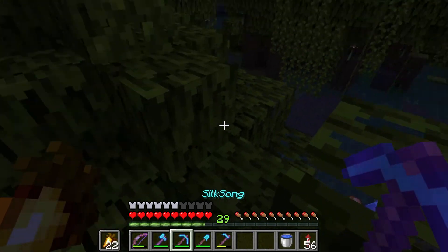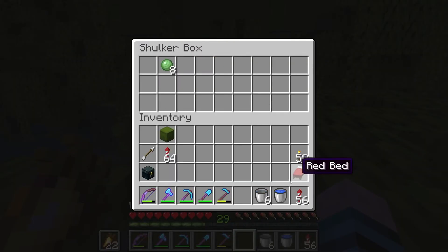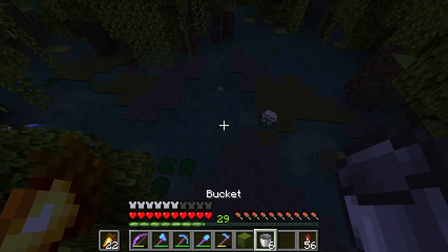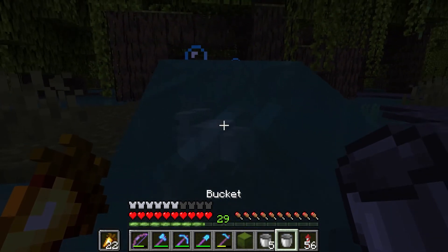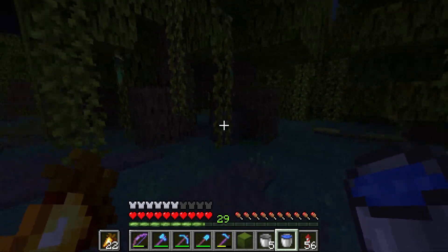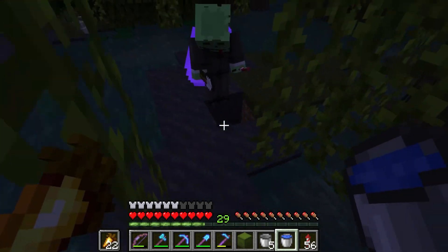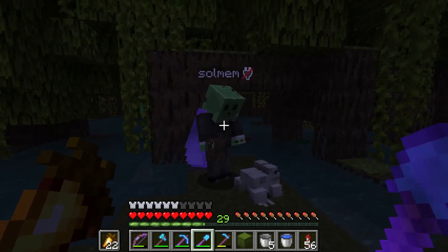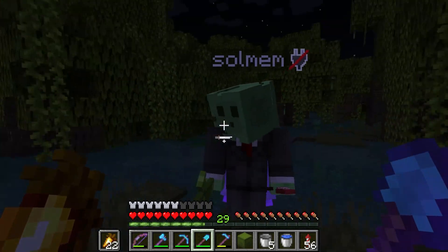Okay, how do we get back? I forgot to bring — that's a good question. I don't know. I have my ender chest, which does have a dimensional directory in it, so we can use that if we have to, worst case scenario. Oh, look at the frog. I want more frog. I can't put him in a bucket, can I? Look at it. Oh, you're so adorable. I'm going to take a prop of you. And you're a slime, so maybe not friendly to you.